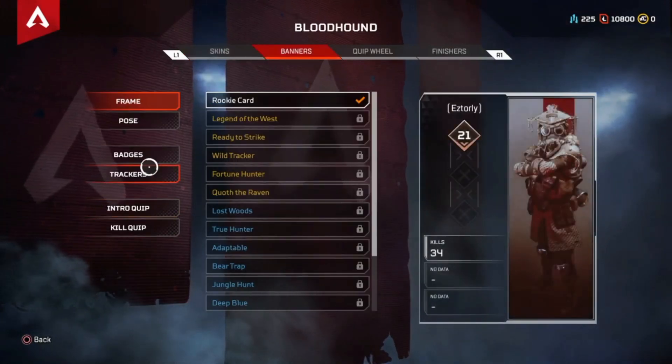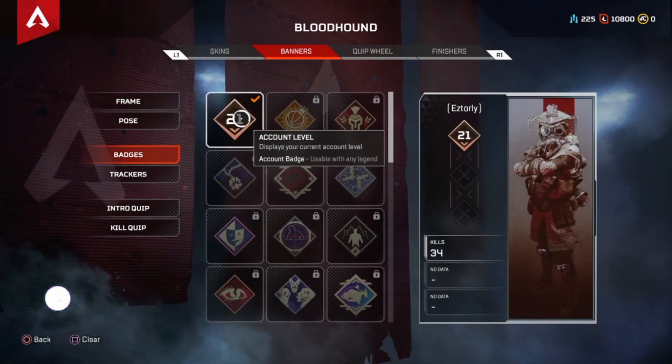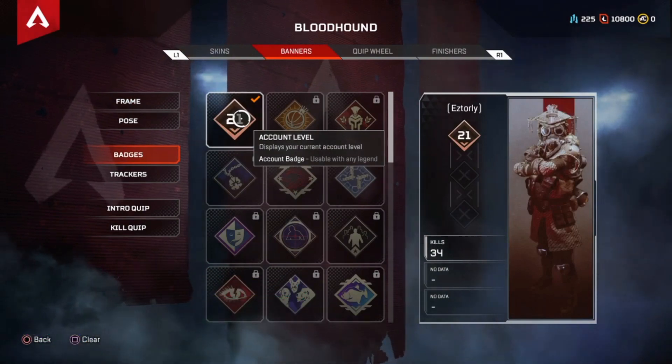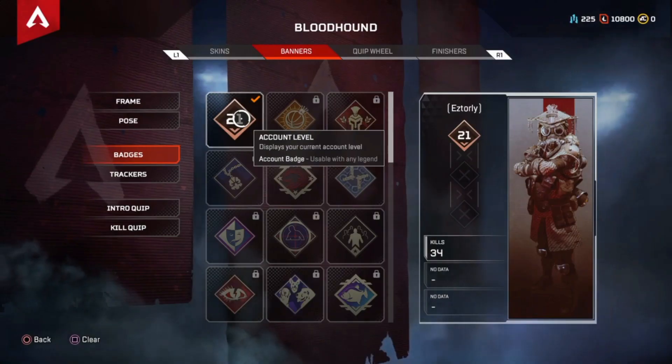Go to banners, and go to badges. Hover on the badge you want to remove, and in the bottom left corner you can see it says 'clear' at the bottom next to it. That's how you remove it.